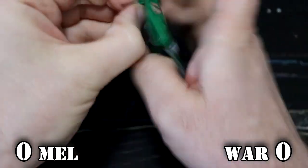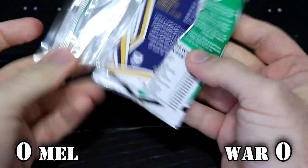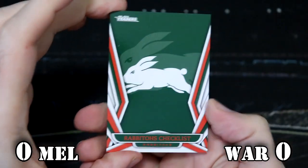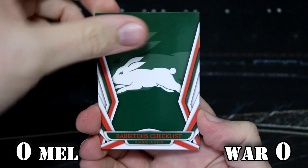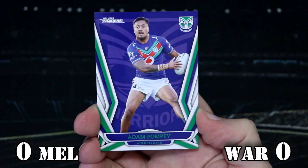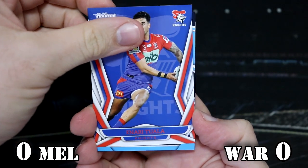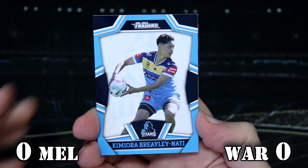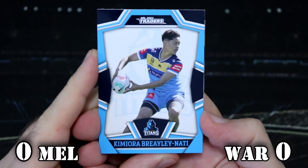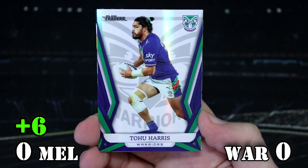Let's kick things off with Melbourne's first pack. You're all doing fantastic out there, and if you're on the last weekend of school holidays, hopefully you have had a fantastic one. We've got the Bunnies checklist, Toby Sexton, Nico Hines, Adam Pompey, and Tuala Knights. And it's an NRLW card — we've got Kimura, Braylee, Natty. Those are one every six, so that's six points for the Storm to kick things off.